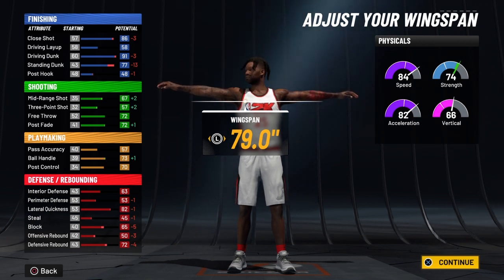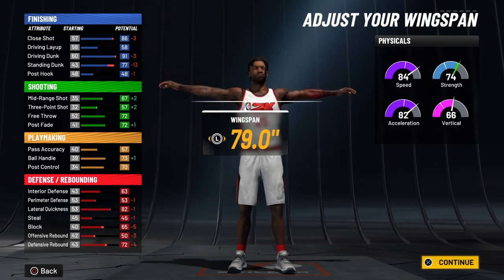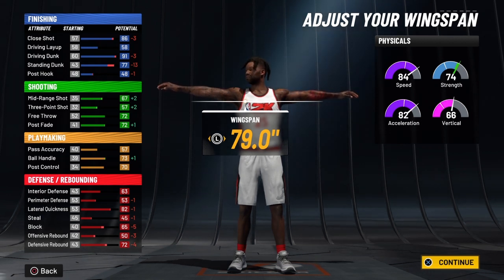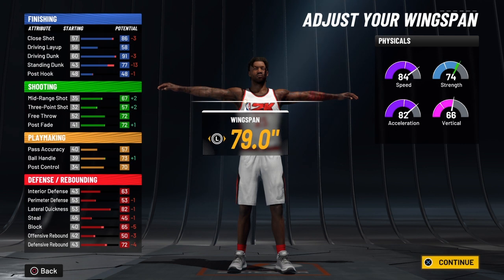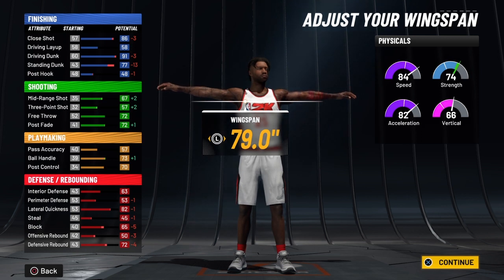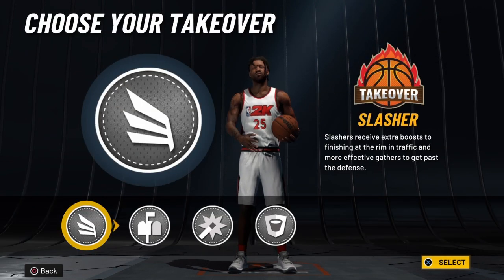At 99 overall you're going to have a speed of 92, an acceleration of 90, a vertical of 74, and a strength of 82. When your knight decides to take over, your speed will go over the cap of 99 — that will be 102. Your acceleration will also go over the cap at 100. Strength goes to 92, and your vertical goes from 74 up to 84. That is crazy.